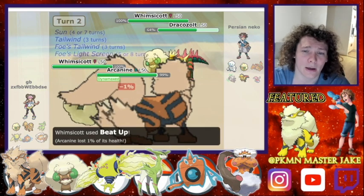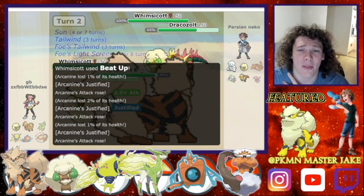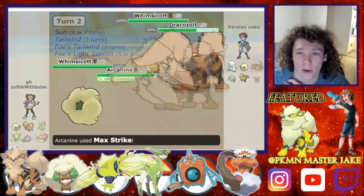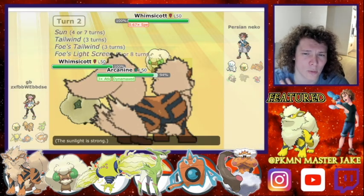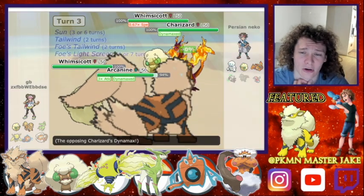Beat Up onto my Arcanine, proccing Justified four times, and then we go for a nice easy Max Strike onto the Dracozolt, dropping the Whimsicott's speed as well, which is lovely.